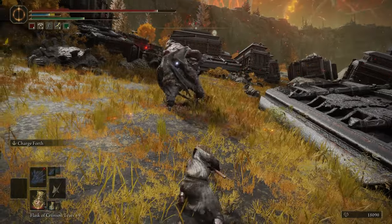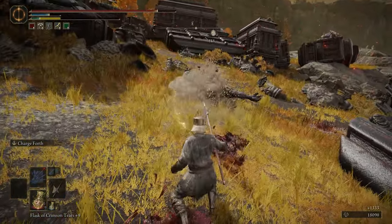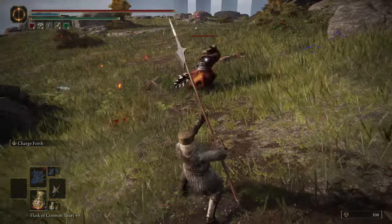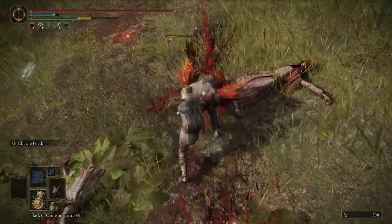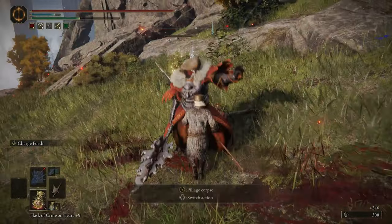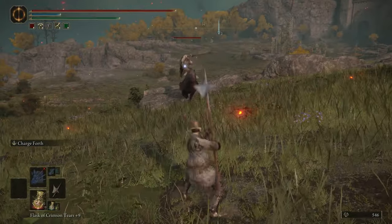The default skill, Charge Forth, is a great gap closer, but don't be afraid to experiment with ashes of war. The halberd might not be the flashiest weapon, but its reliability and adaptability make it a true gem.